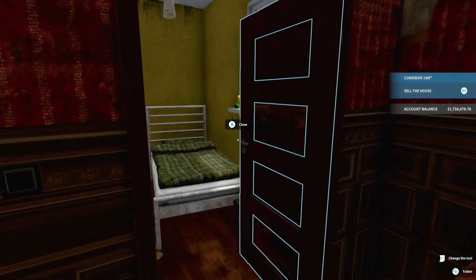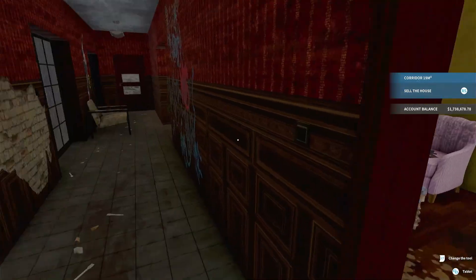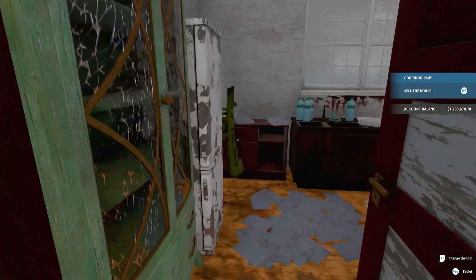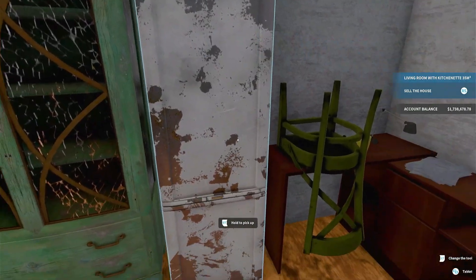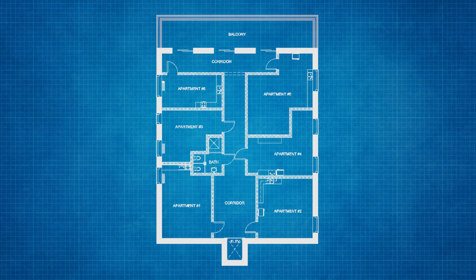There's a door back here - so this is number five. Another door over here - so six apartments on this floor. Man, this is all cluttered and this is not top-notch at all.